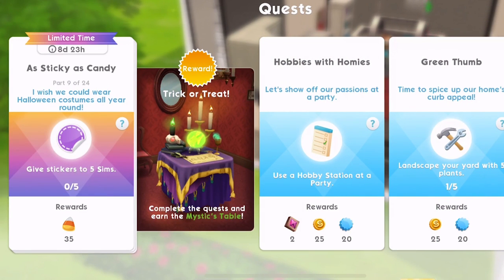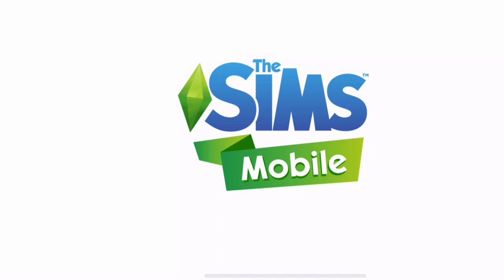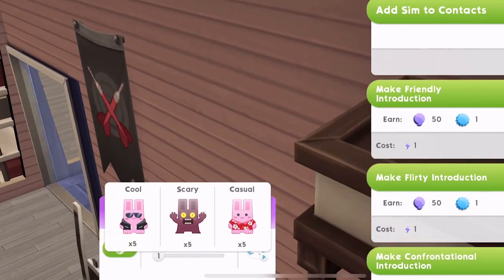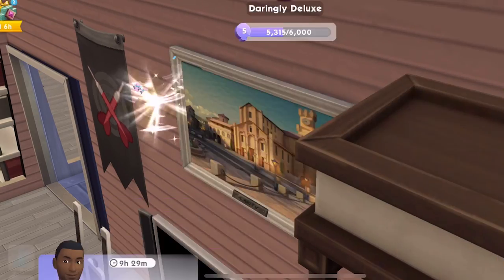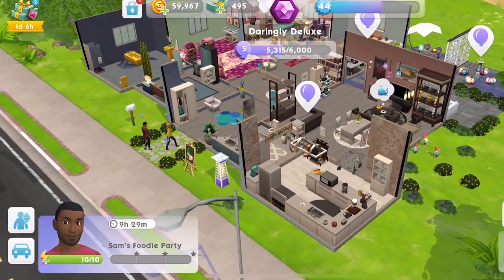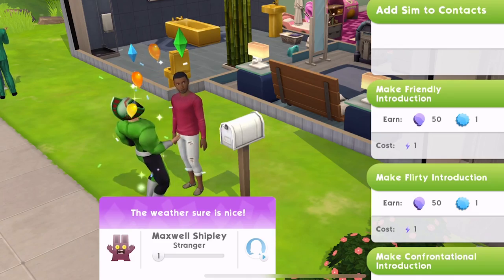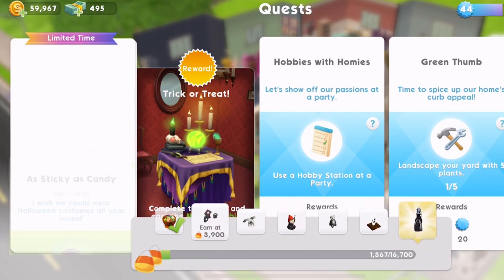Part nine: 'I wish we could wear Halloween costumes all year round. Give stickers to five sims.' Let's head to a party — a party generally is the easiest place to give people stickers since there tend to be a lot of people over there with blue pull-on bobs above their head. We'll give them a scary sticker to fit in with the Halloween theme. I think that was the fifth sim — quest part completed! We get 35 candy corn.